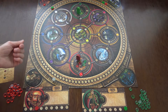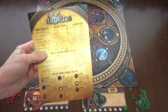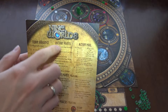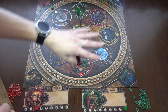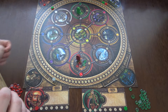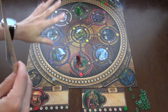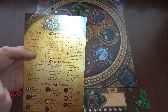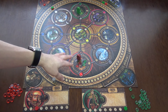The scoring phase occurs only after the third, sixth, and ninth round depending on game length. In the normal game it occurs after rounds three and six. You get one point for each stone on your player card, and one point for each world you have a stone on, plus extra points for each stone in the nine worlds.